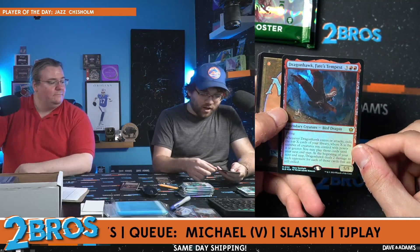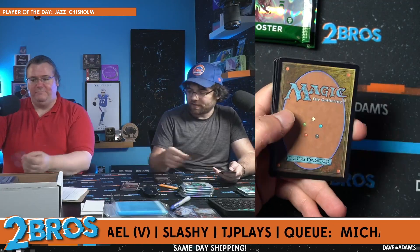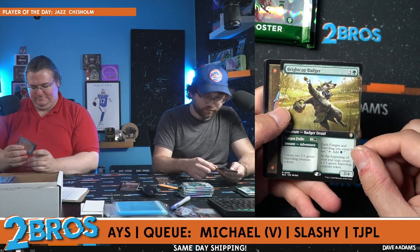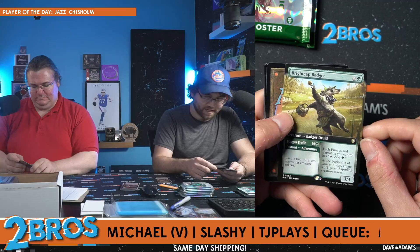Token is going to be the Bushy Bodyguard with the food. We have Dragonhawk Fate's Tempest foil mythic — the bird dragon, love that, super sweet, we'll take that. Brightcap Badger on the adventure card for one of the commander decks — each fungus and sapling you control has tap to add a green. That's cool.